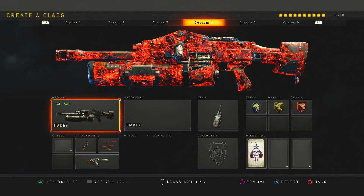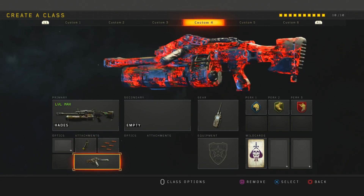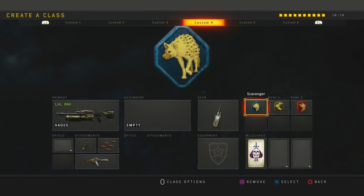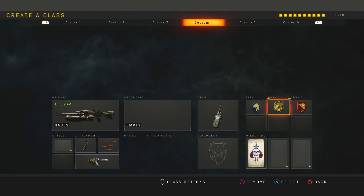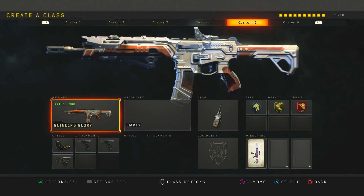Next is the Hades, which is a pretty good class — I like to use it when I'm playing hardcore or just running around not really caring. I run hybrid mags, rapid fire, and the operator mod which is the crossbar — it makes it really overpowered. I run the Cosmic Device with scavenger, and then gung-ho so you can run and gun, plus ghost.